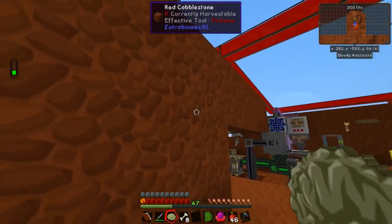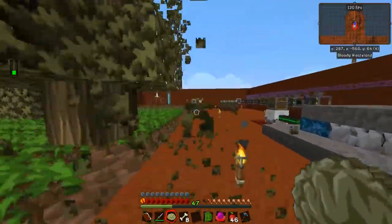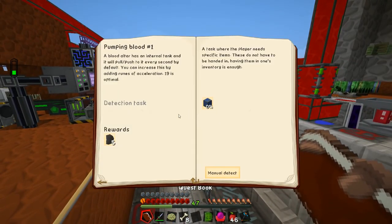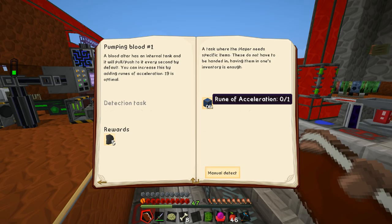I should probably do something with the rest of the base as well because there's a lot of red rock and cobblestone around the place which doesn't look great, but that's a problem for another time. The first thing I want to do is complete a quest and add more runes to the outside layer of this altar by completing the last quest in the 'offering more' section — that's the quest 'pumping blood number one,' which wants us to make one rune of acceleration.